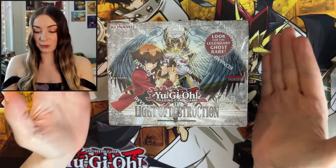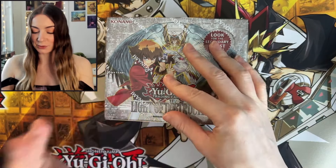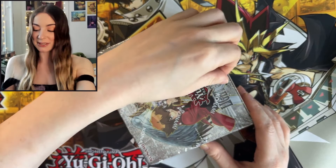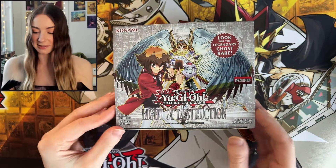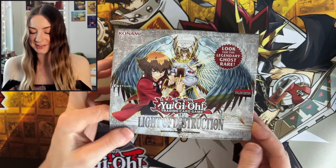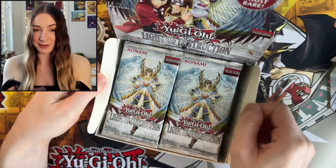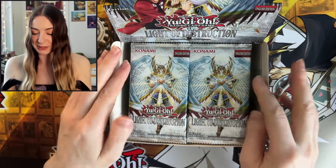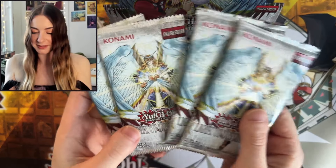Here we have a closer look at the Light of Destruction Booster Box. There's only one Ghost Rare and it is the Honest card, so it's going to be insanely awesome if we pull that. It's so great to see Jaden again — I really do miss seeing the older characters. They really do look retro. They don't make packs like this anymore.